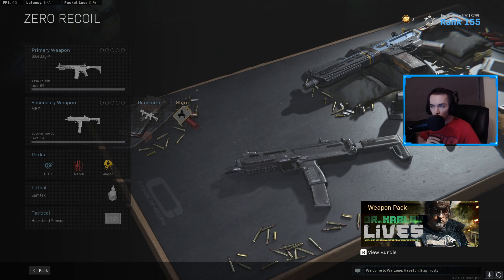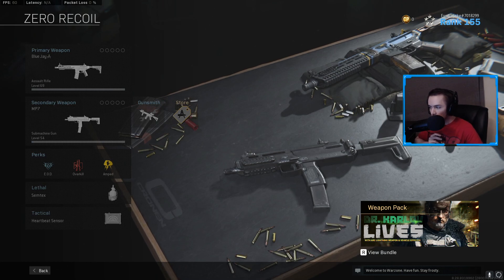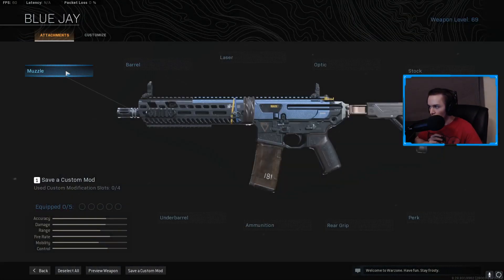What is up guys, in today's video I made the lowest recoil loadout possible in Warzone, so we're going to be using the M13 Assault Rifle with the MP7 Submachine Gun. Perks and equipment are pretty standard or just up to your preference.